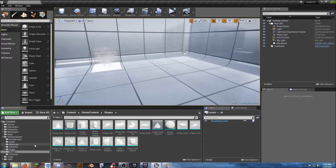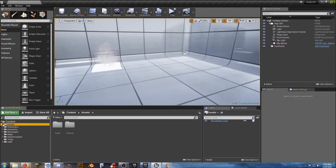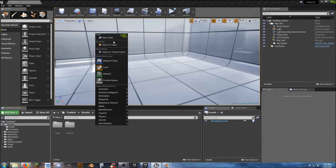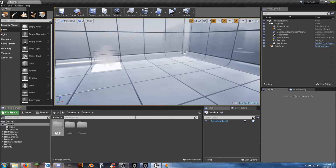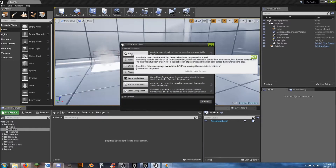For right now we're sticking with free stuff, but I will be adding some asset packs from the marketplace later. To start off, we're going to our assets and creating a new folder called 'Pickups'. Go into that folder and the first thing we want to create is a blueprint actor.